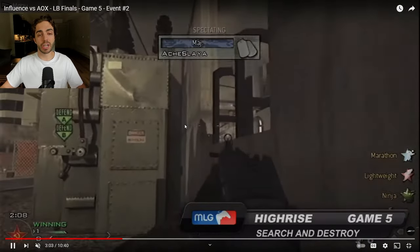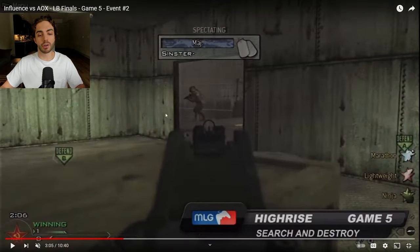Sinister is our third player. He's going to take a route from the underground to the box heady and watch for anyone pushing towards the B-side. He's running Marathon and Lightweight. We'll have to check the timings once MW3 comes out, but it's still possible with the new movement — he can see if anyone on offense is coming through the underground area with him, bypass that, go towards the heady, and see if anyone might be pushing towards B-side, especially if they're playing slowly.